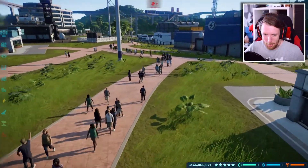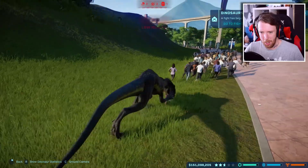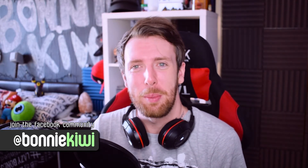Previously I showed you all the Indoraptor skins available in Jurassic World Evolution. I now have 10 of them and we're going to release them from their enclosure to see how many humans they can eat in 10 minutes. There are so many people here and they have no idea what's about to hit them. My name is Bobby Kiwi and welcome back to another Jurassic World Evolution video. We're going to be releasing 10 Indoraptors wild into my Isla La Sorna 5-star park — it's going to ruin my park but it's going to be awesome.